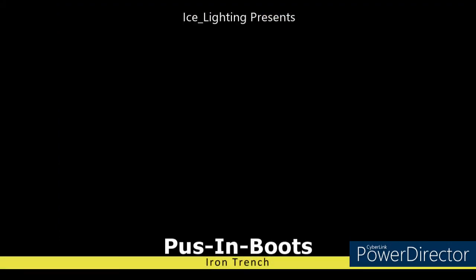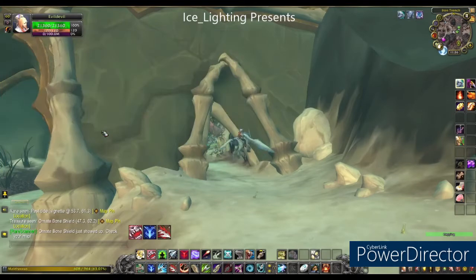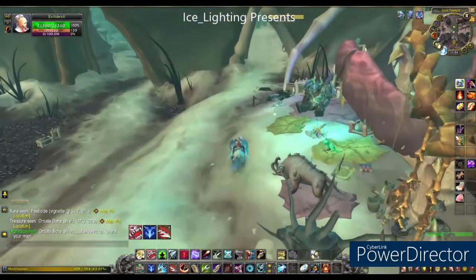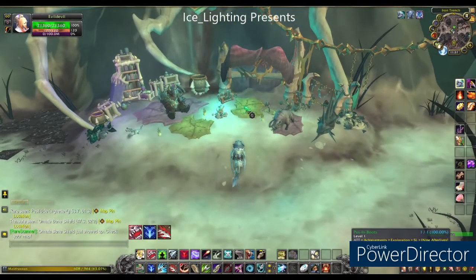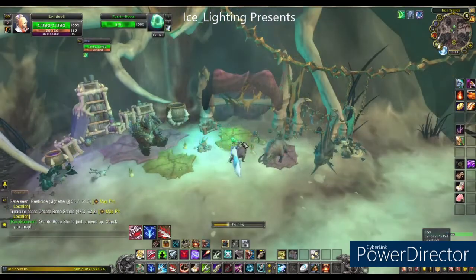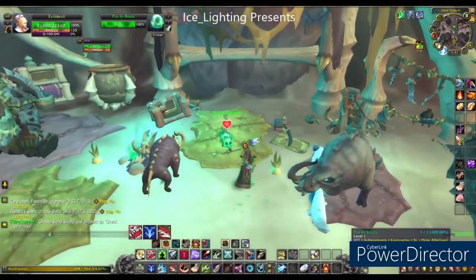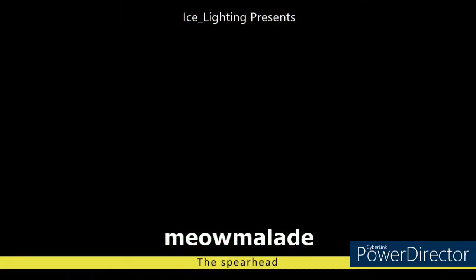The first one we're going to look at is Puss in Boots. This is in the Iron Trench, so you want to be heading here and go under this bridge. You can fly or ride under and you will find Puss in Boots sitting on this mat. In order for the achievement to count you need to click on the cat and pet it until you get a heart. Once you get that heart you know it has counted for the achievement, and you can double check in the achievement log.